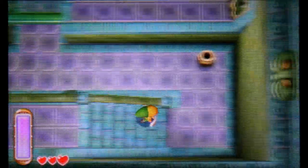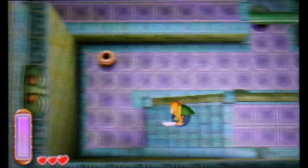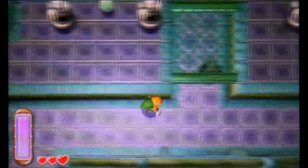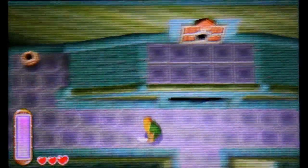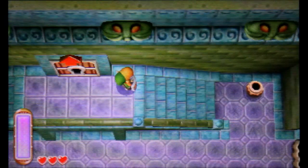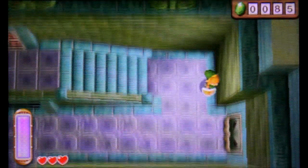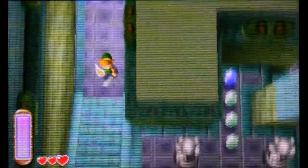If you guys remember, there are these orb ball boulders that you have to dodge, so you better watch out. Oh, here comes a big one — holy shoot! As you can see, there's a locked door right there. And the theme — you're gonna start hearing that it sounds exactly like it from Link to the Past, just remixed, so that is really cool. It really gives you that nostalgic feeling in a new kind of way.